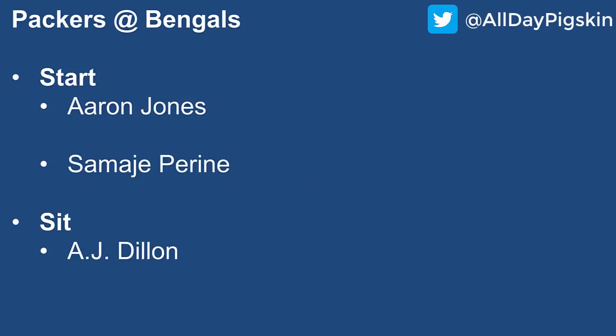Packers at the Bengals: Start Aaron Jones — yes, AJ Dillon was better versus the Steelers last week, but long-term Aaron Jones is obviously the guy. Dillon doesn't have weekly startability for fantasy purposes. For the Bengals, Joe Mixon's name isn't here because he's week-to-week with an injury. Perine Ryan steps in — think of his role like Giovanni Bernard had last season when Mixon was out. He's going to get both rushing and pass-catching opportunities, making him a low-end RB2 on the week versus a Packers defense that can be had in a lot of areas.